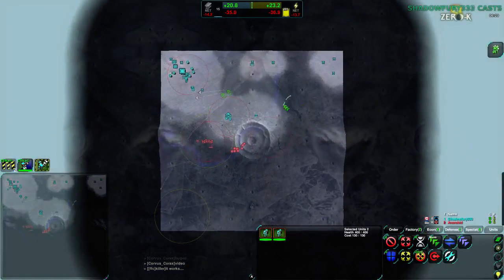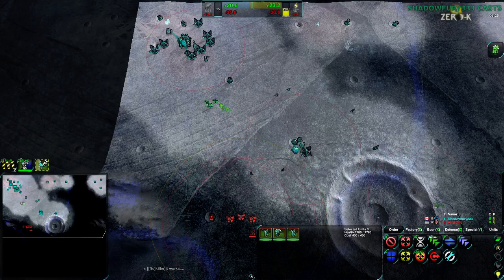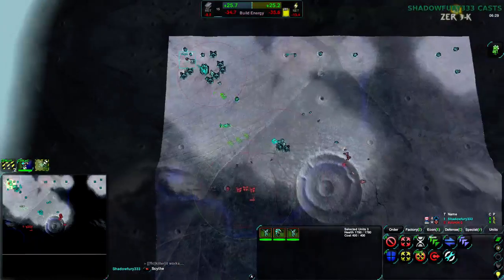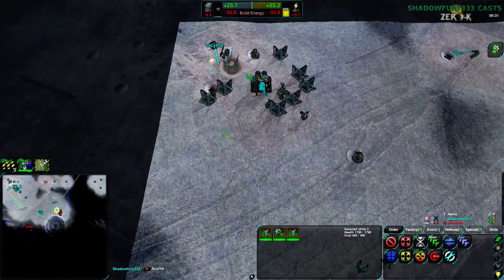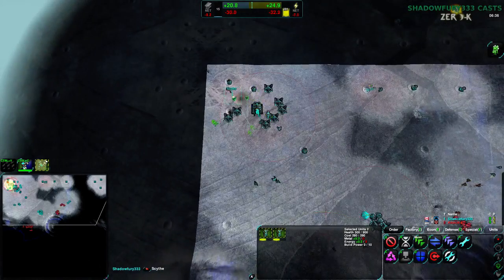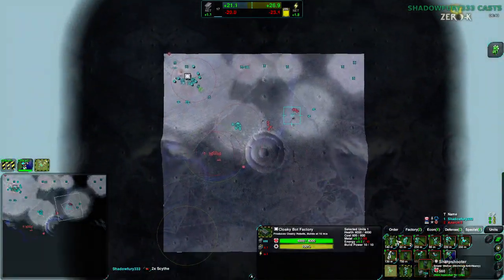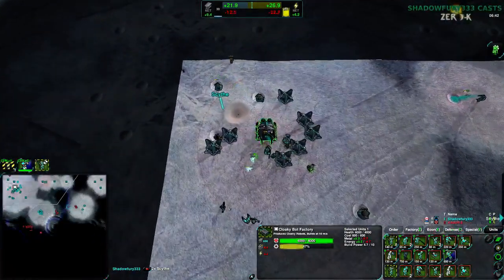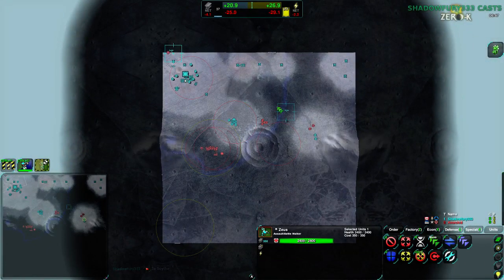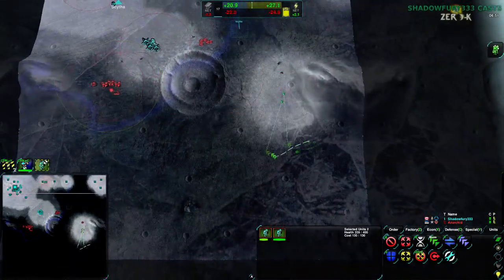You guys go on one — I want you to try to go around the side. You guys are on two, you're on three. Anarchid's a pain to fight against because he always uses cloaked units and you can't see them coming. You can screen for them, but my factory is kind of busy doing a bunch of other stuff — like getting units to try to attack with. Trying to get units to screen with at the same time is not really going to happen.